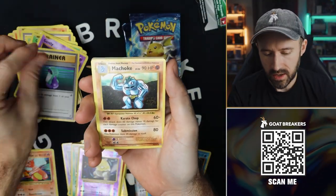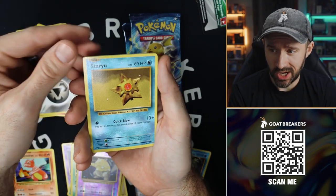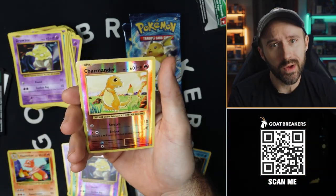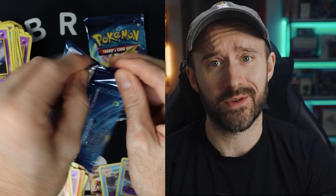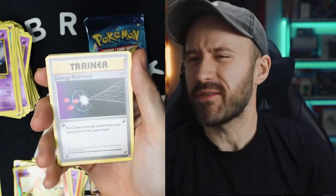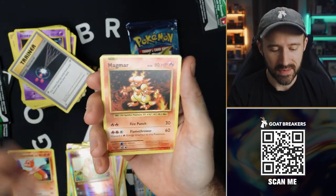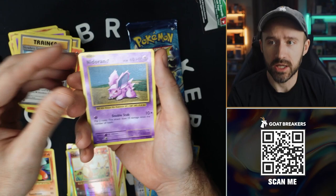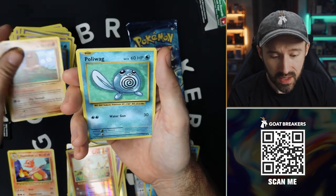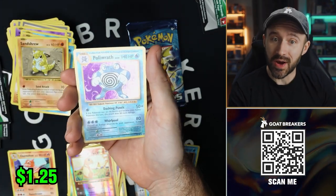Potion, Machoke, Full Heal, Ghastly, Growlithe, Metal Energy, Staryu, Drowzy — it's red — it's a Charmander Reverse! We'll take that; we haven't hit that yet. And an Electrode. We still don't have a Charmeleon Reverse either; we did hit one of our boy though. He's always been my favorite — everybody forgets about Charmeleon and nobody's giving him love. I've been building up a collection of his cards. Magmar, Slowbro Spirit Link, Nidoran, Seal, Diglett, Poliwag, Sandshrew, Blastoise Spirit Link Reverse, and a Poliwrath Hollow.